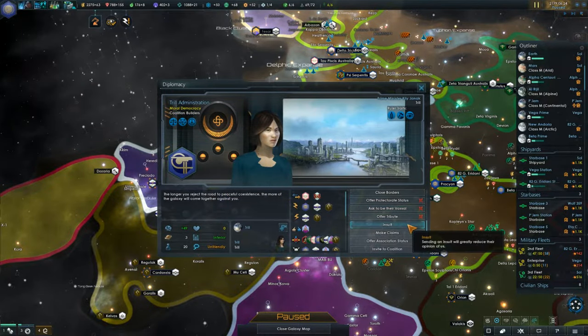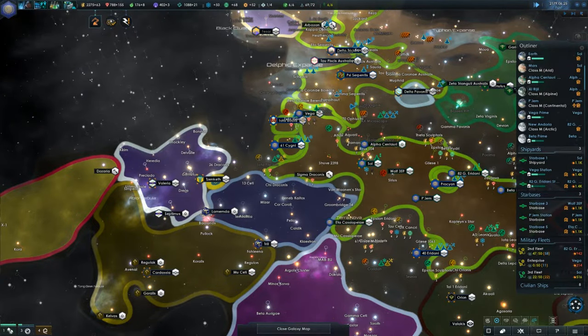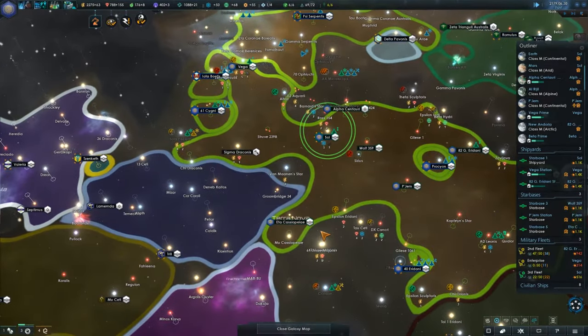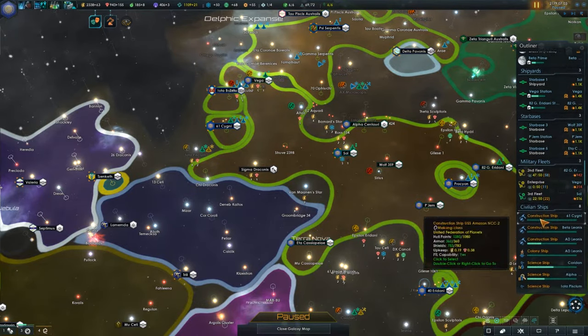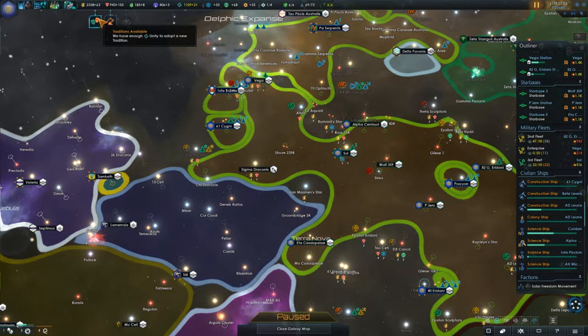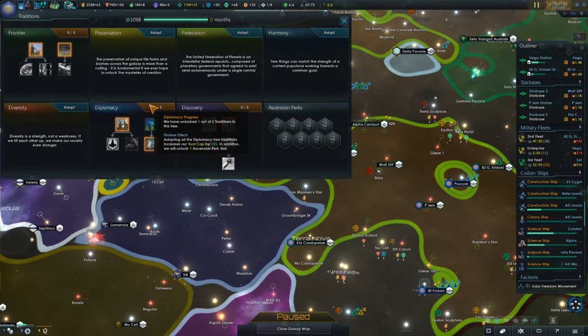I wasn't really able to do anything else to try and help. I don't know if we were ever going to be able to turn the Trill around. The Trill took a system in here. We have enough Unity to get our next Tradition, so I've been wanting to do Diplomacy here.